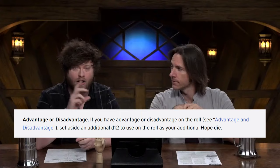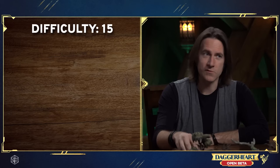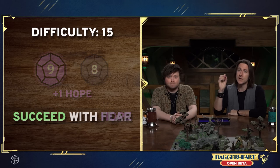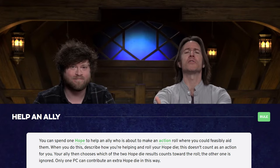Players now roll a second hope die instead of a d6 and then pick which result they want when rolling with advantage. And they always take the lower of the two rolls when rolling with disadvantage. The point of this is to make advantage much stronger — you're more likely to roll with hope under the new system and you have a better chance of rolling a crit, which requires both the hope and fear dice to show the same result. Plus, the help and ally action is a little more fun as the player making the help action gets to roll their hope die instead of just adding another d6 to the pool.